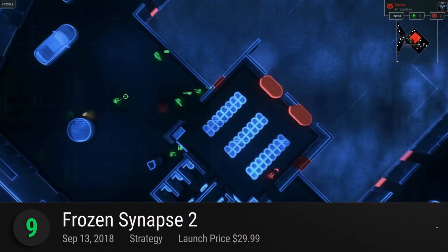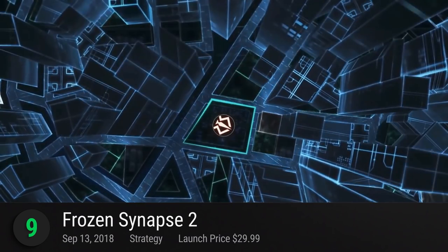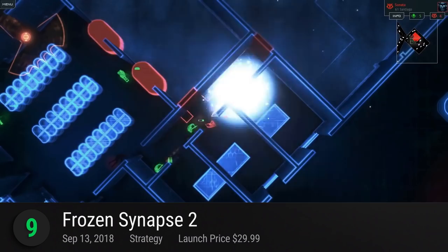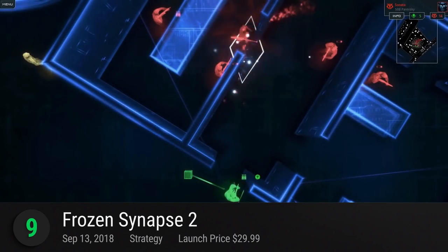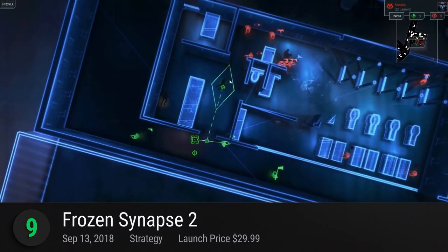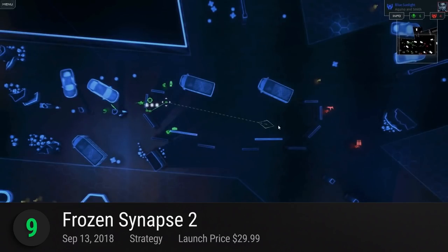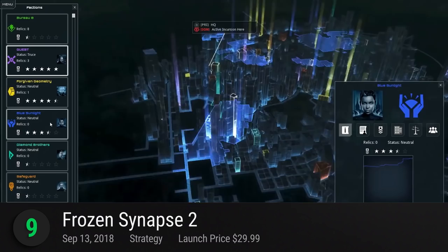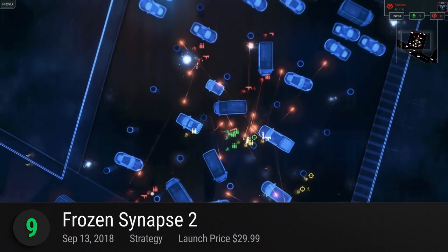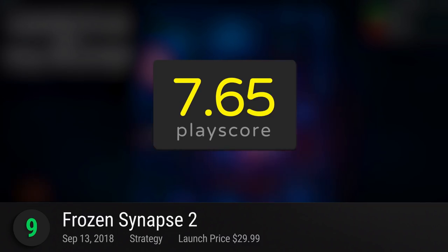Number 9: Frozen Synapse 2 — a sequel to the award-winning turn-based tactical strategy indie game from Mode 7. This single-player experience lets you command your own digital army in a vast procedurally generated city. Set up bases, deploy your own forces, and dominate a living system with many AI-controlled factions vying for control. Rob banks, assassinate politicians, or establish a diplomatic accord — the choice is up to you. It receives a playscore of 7.65.